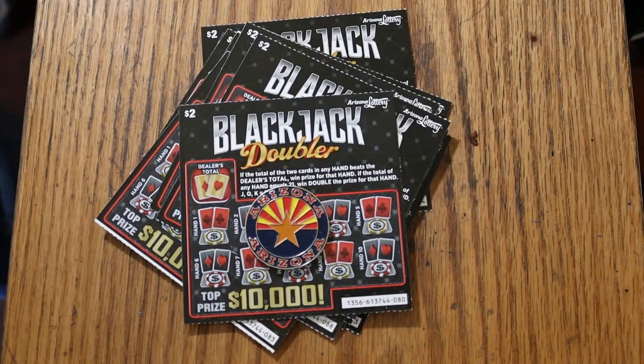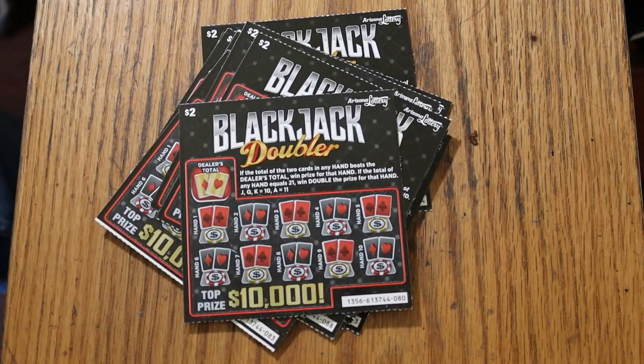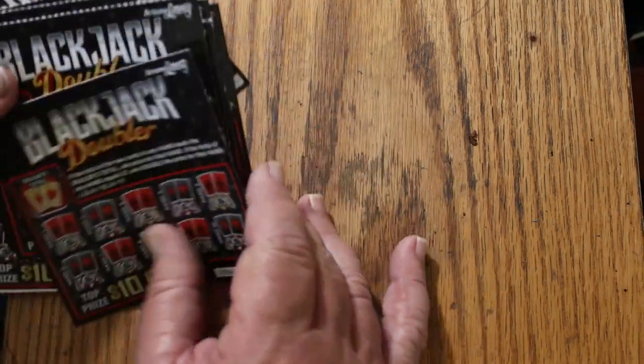What's up YouTube? AZ Scratchers here with another little scratching session, and today we're going strictly to low boy country. I've got 15 of the $2 Arizona Lottery Blackjack Doublers in front of me. It's simple — you're just trying to win blackjack, trying to beat the dealer's total. Standard blackjack rules. The odds on this are 1 in 4.32, book number 613744, 15 tickets, $30 session. Let's get with it.